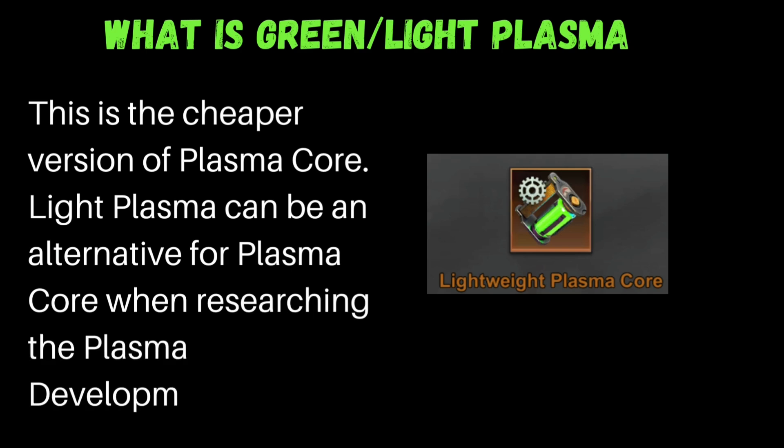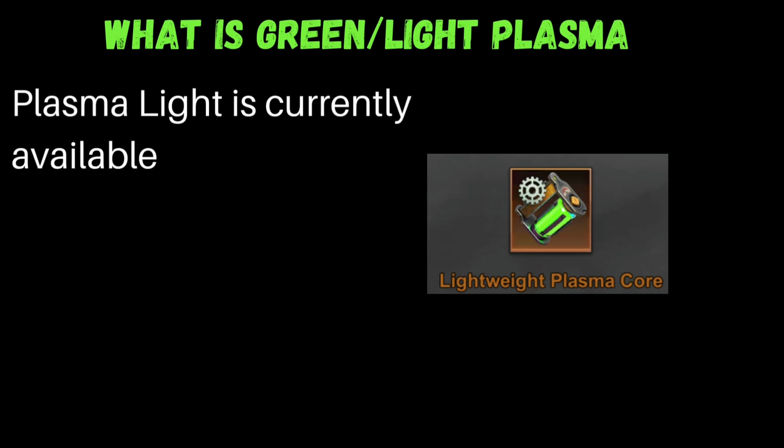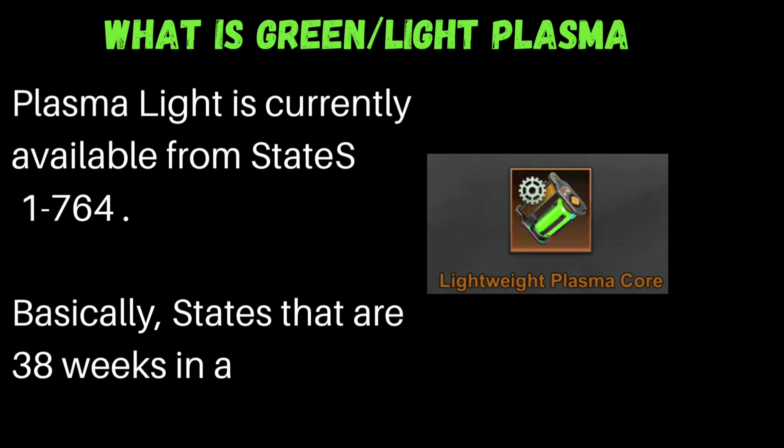So the Green or the Light Plasma is the cheaper version of the Plasma Core — an alternative you can use when researching the Plasma Development Tree. After HQ30 when you start Plasma 1 Plasma Institute, where you need to research for other stats as well as the T11 troops, you can use this Light Plasma for that.